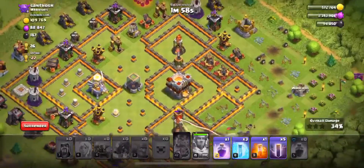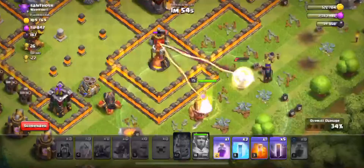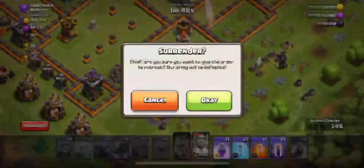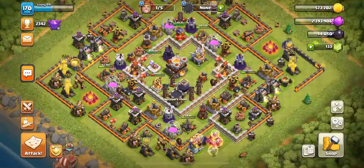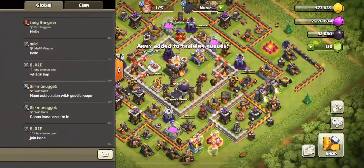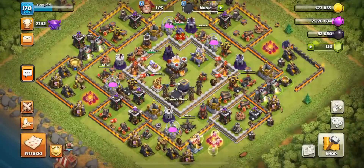We got the Healers with the Grand Warden — and we got demolished. No dark elixir in that one. I probably should have been a little better with my selection there, but it's all good.